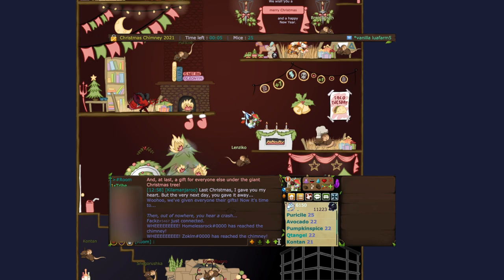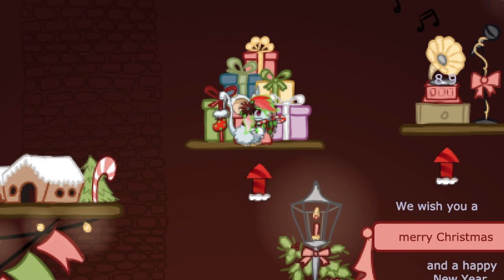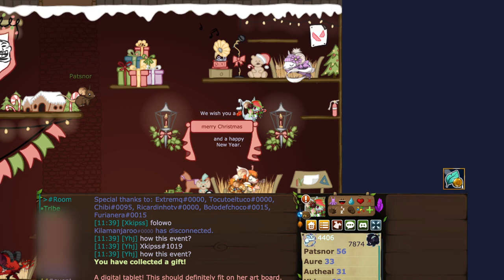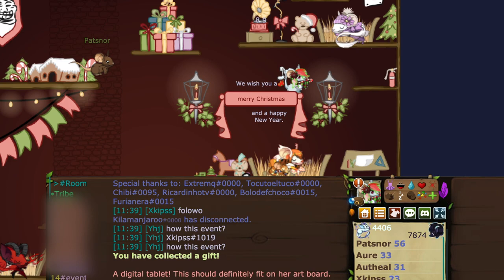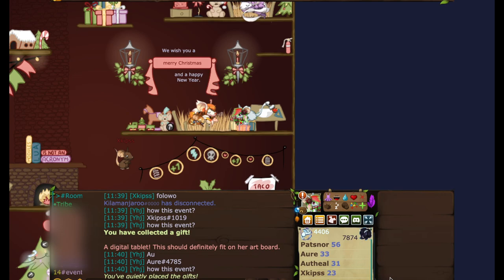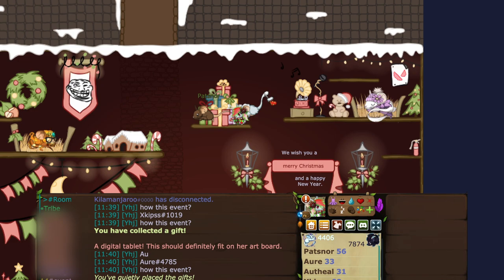When stage one starts, you'll most likely start at the top with the gift pile. Press the spacebar on the gift pile at the middle of the house to pick up a gift, and it will give you a clue in the chat box. For the first clue, it says 'a digital tablet, it should definitely fit on her art board,' so go over to the right on the art board and press space to drop it off. The chat will say you've quietly placed a gift.